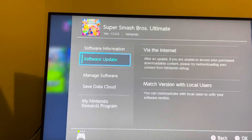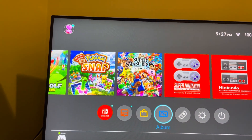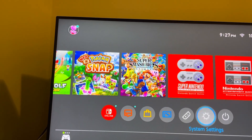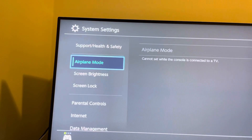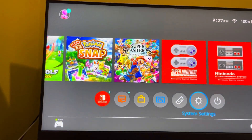You can also try updating the game as well to see if it's on a certain game. On the home end, you go to system settings and then you go to data management, manage software, and then check for corrupt data. And then see if you can fix it right there.